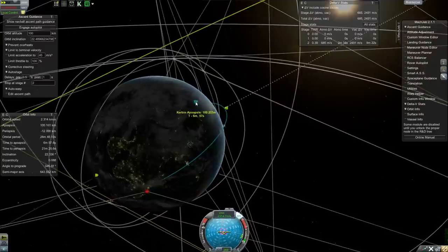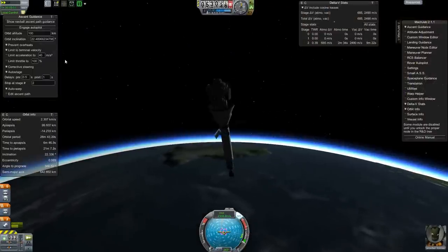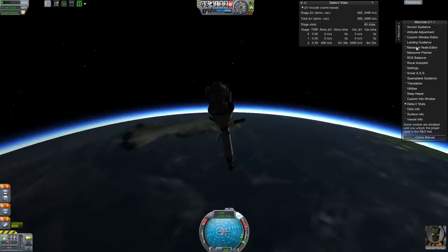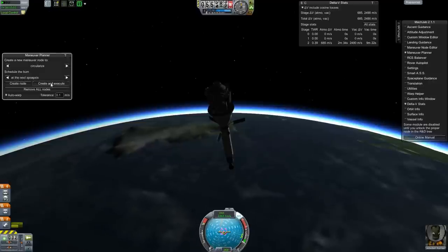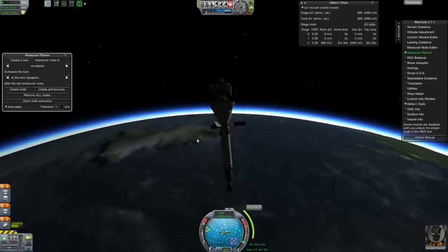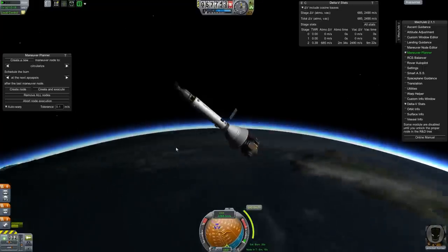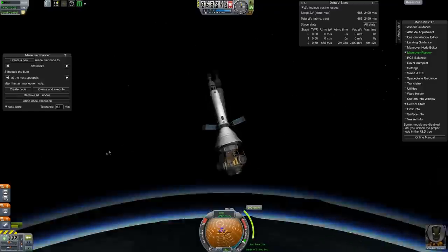MechJeb was going to kill us all. There we go — we'll call that good because we're nearly out of the atmosphere. Why are we in time warp still? I don't want to be in time warp, MechJeb — get rid of that. Let's do maneuver planner. Fix it this time, MechJeb. At least we only have a 102 meter-per-second burn now — that's not terrible. I believe that's another satellite there. I really like the Visual Enhancements mod, especially with a more realistic looking sky because you can actually make out what stuff is.